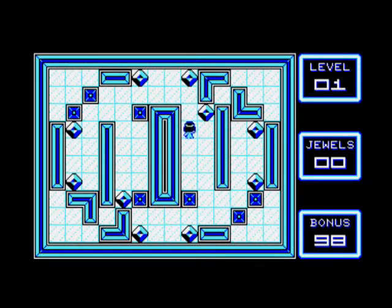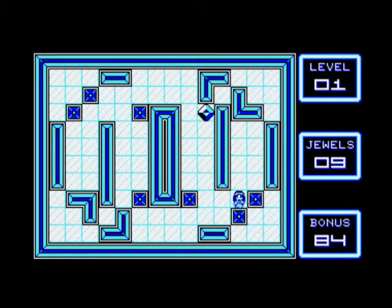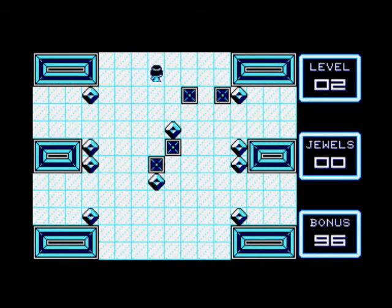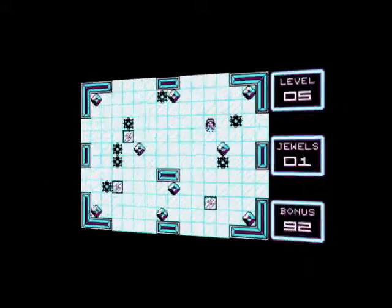Princess Amy is the heroine of many of Eagle Trips' games on the Amstrad, and her adventures continue in Ice Slider, a game which features the phenomenon I call propulsive movement. By which I mean, when you move her left, she doesn't stop if you release the joystick, but only when she's stopped by a maze wall.